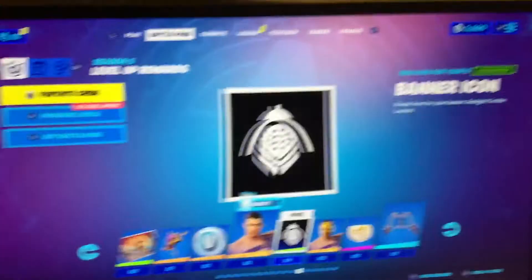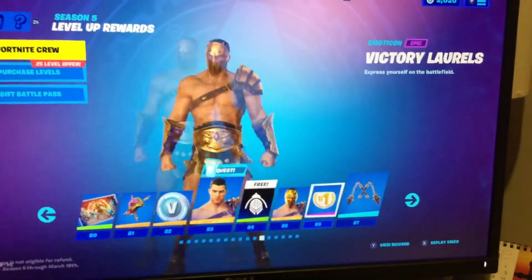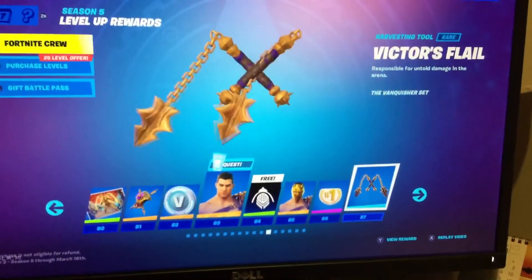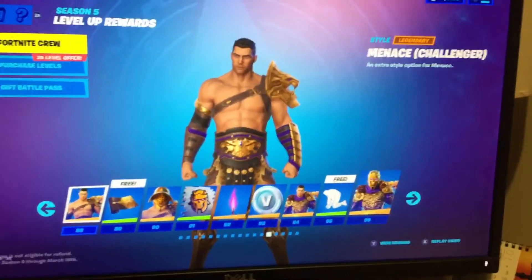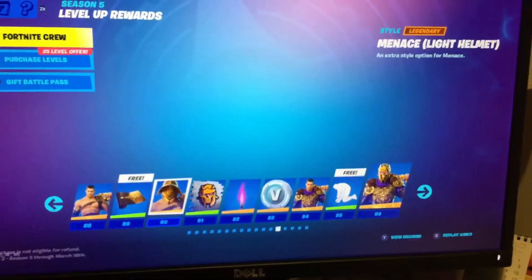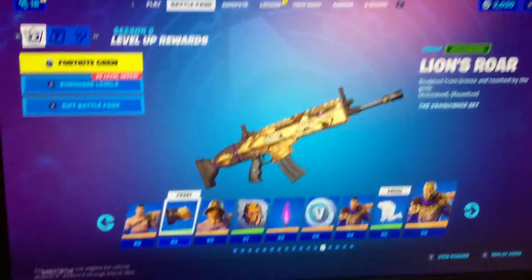I think these are all upgrades for the Menace skin. Clean. These are sick - these are like what's-his-name's pickaxe, Ghost Fighter, clean. I saw the animation. Menace Challenger - I think that's the shoulder. Oh sorry, I forgot the wrap - the Lion's Roar, oh my goodness, that's so clean! That is super clean.